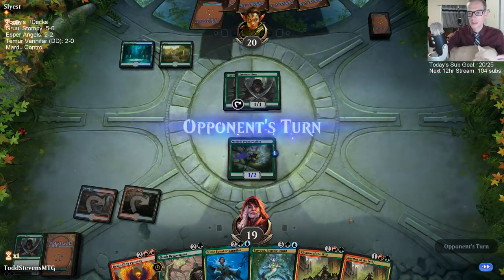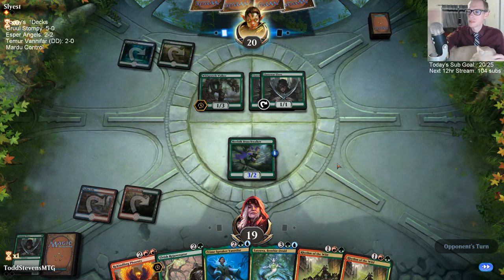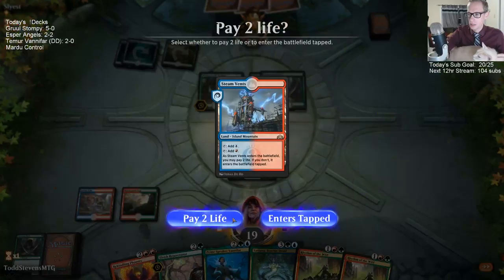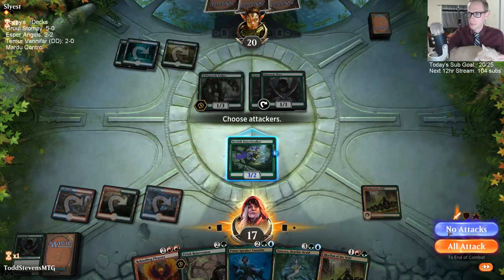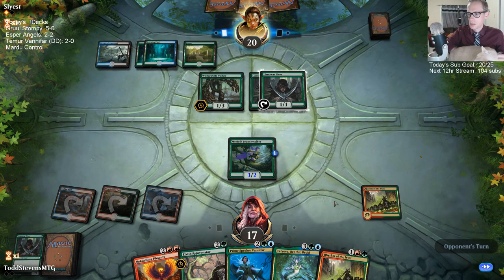We're just really not lucky — not getting any lands. Hey, like the new emotes, Kali Commuter? Nice. Okay, now let's go Rhythm. We're going to activate Vanifar immediately when playing it.